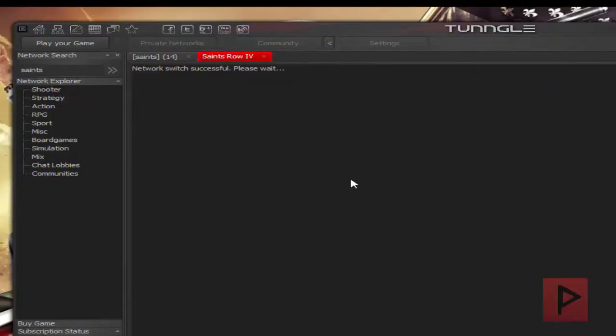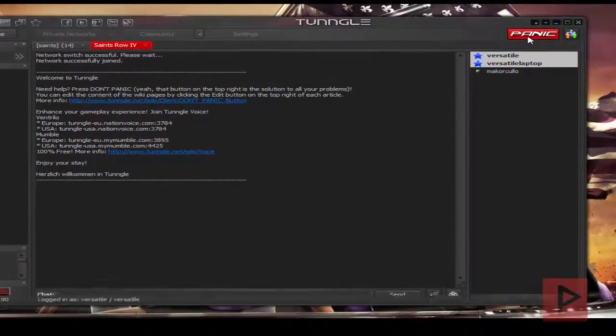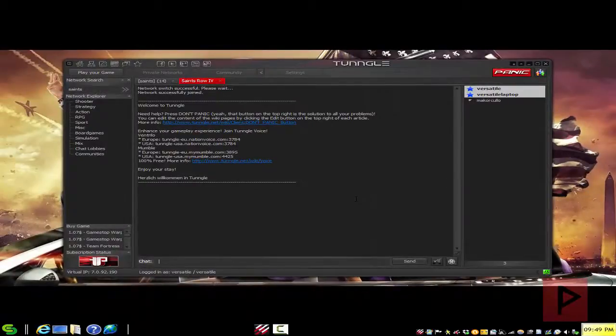My laptop is currently in the network already. If you are curious, if you click the Don't Panic button here, there's a really great wiki with some basic instructions on how to play the game. Basically the bottom line is: install the game, join the Tungo room, start your game, then go to the co-op section and have a lot of good times — that's pretty much it. If you use the Tungo program,